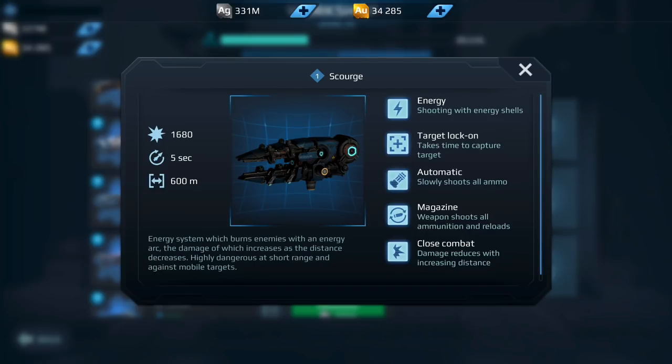Now we have the Scourge. The Scourge got a bit of a nerf with the latest update, but that's not to say it's a bad weapon. It has 600 meter range and it actually does even more damage the closer you get. It covers you from close range to medium range. So if you don't want separate medium or long range weapons, this is the weapon to go for. For me this is a definite yes — one of the stronger weapons out there.